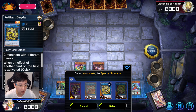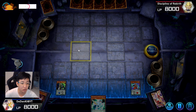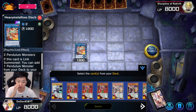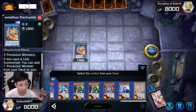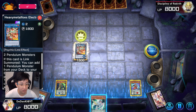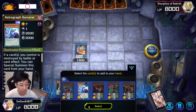Now I'll link into Electromite from here. It's always good to be able to link out Electromite before Pendulum Summoning. The good thing is I haven't Normal Summoned yet. With Electromite, I'll bring in Astrograph Sorcerer. Then I'll destroy my Double Iris to take back Astrograph.